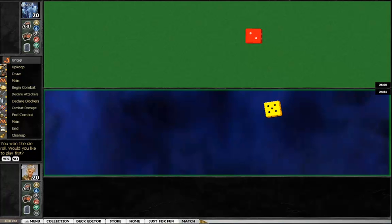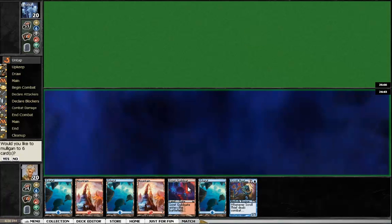Just playing a game in the casual room here. Playing against my opponent — looks like I won the dice roll and I will go first. Take a look at my opener: six lands and a Scroll Thief. I'm going to go ahead and mulligan that.